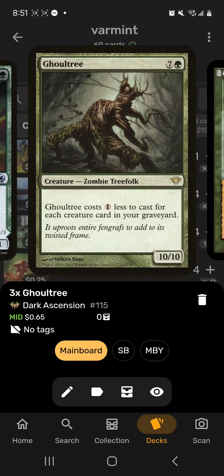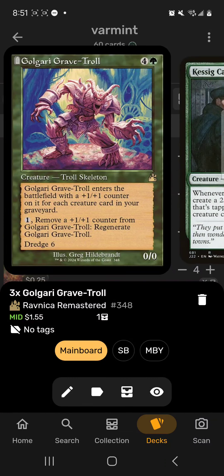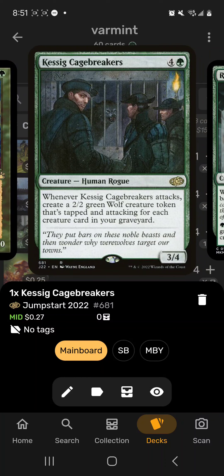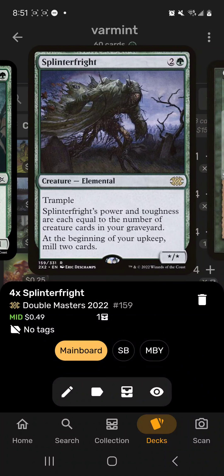Golgari Grave-Troll is a good way to mill — if it's in the graveyard we can mill six to put it back in hand. Keskit, the Flesh Sculptor is a basic win con: if we have seven or eight creatures that could be seven or eight wolves attacking. Rubblefort Maverick surveils two to put cards in the graveyard and provides value when in the graveyard. Splinter Fright can get really big for only three mana and helps us mill.